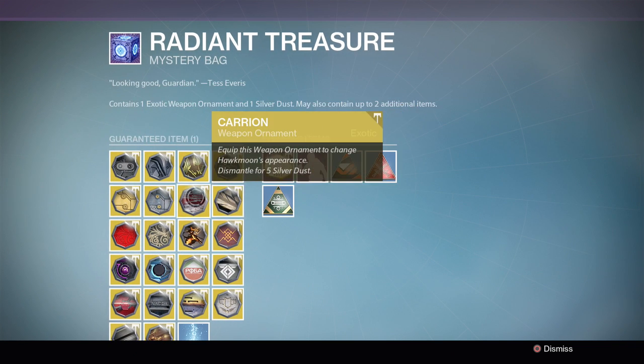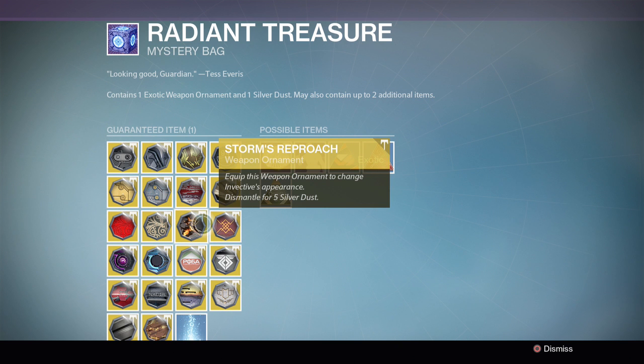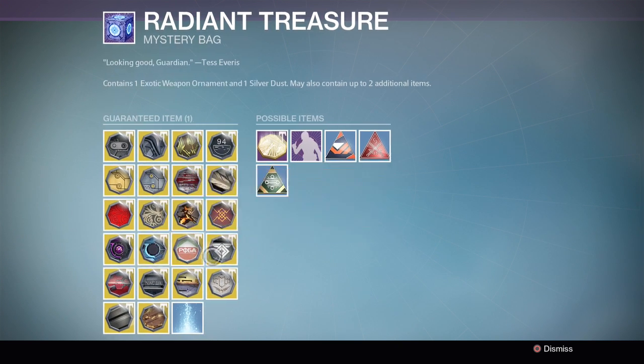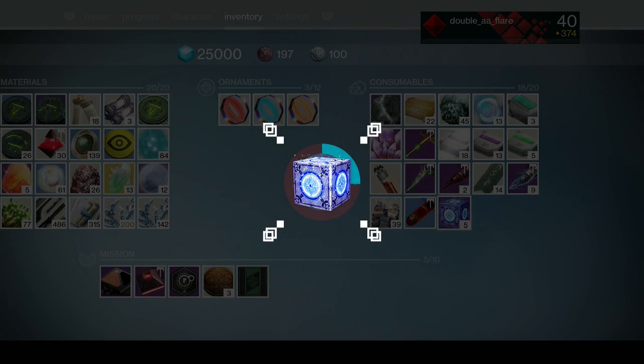They're all pretty cool. The Hawk Moon ones are the ones I really want - moonglow especially. This one for the Invective that makes it look like a volcano is really cool, and the one for the Telesto is really cool too. There are a lot of really cool ones, so hopefully we're pretty much guaranteed to get one that I want. Let's open these up.